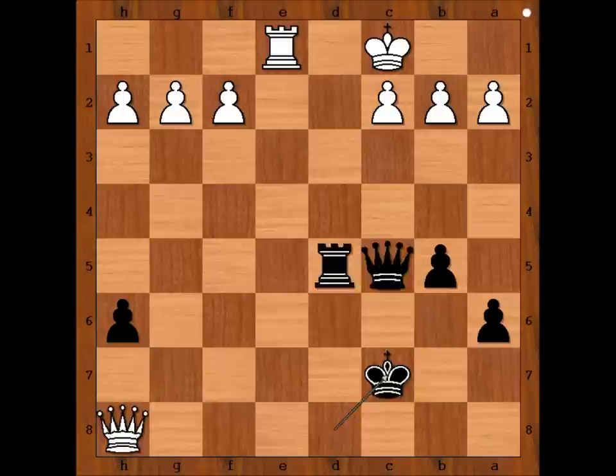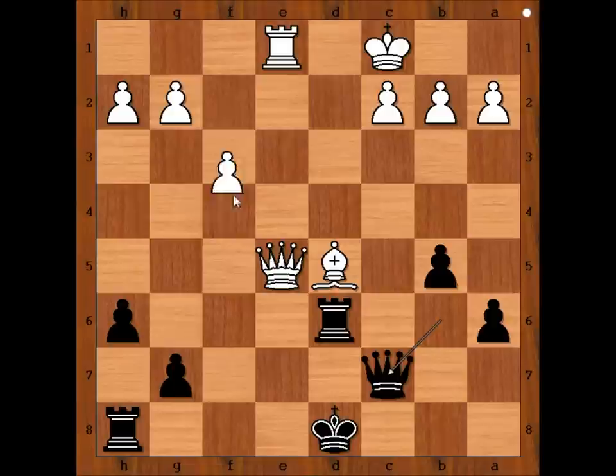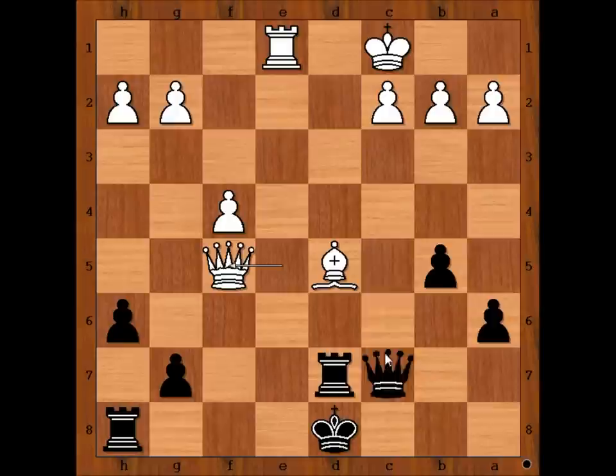Let's return to our game. Ashley played knight to d5. Bishop takes knight. Bishop takes bishop. Queen to c7. f4. It appears that white has lost momentum. Rook to d7. Queen to f5. Queen to c5, pinning the bishop.